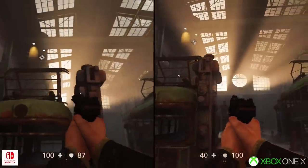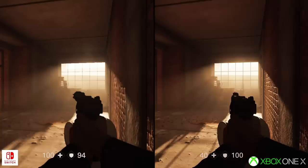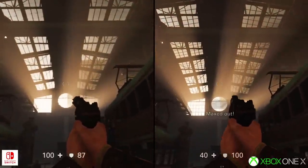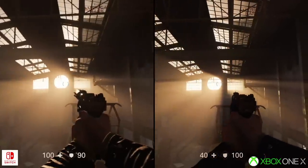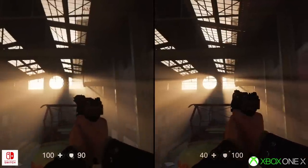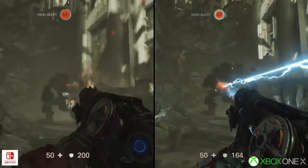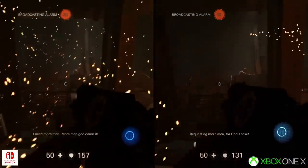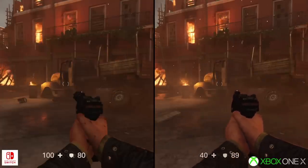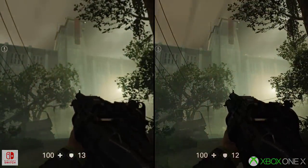The last key feature included in the Switch version is volumetric lighting, which is used in abundance throughout the game to help build atmosphere. The appearance of sunlight filtering through a window into a dusty room is perfectly executed, and thankfully this effect is present across each version of the game. On Switch, the resolution of the voxel grid appears to have been reduced, resulting in minor artifacting throughout the image, but the overall effect is retained. So in terms of overall visual makeup, the main rendering features offered by id Tech 6 are present and accounted for — the same lighting solution, particles and effects, volumetric lighting, and direct and indirect shadowing. It may feel somewhat imprecise overall, but this is the complete Wolfenstein 2 experience running on a portable console.